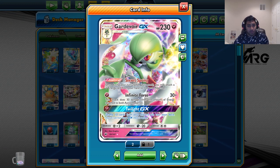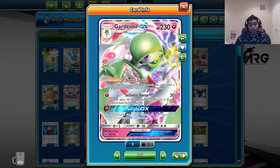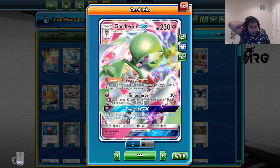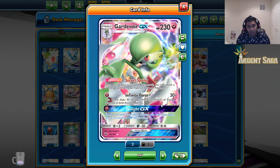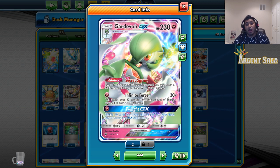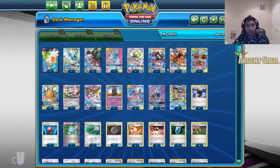We have Gardevoir GX which has Infinite Force. This attack is super good because we can attack something like an Archie's Wailord that's been powered up or a Buzzwole with a lot of energies on it — it's a cheap one energy attack that does a lot of damage. And Twilight GX is actually a pretty decent GX attack that we can have in our back pocket.